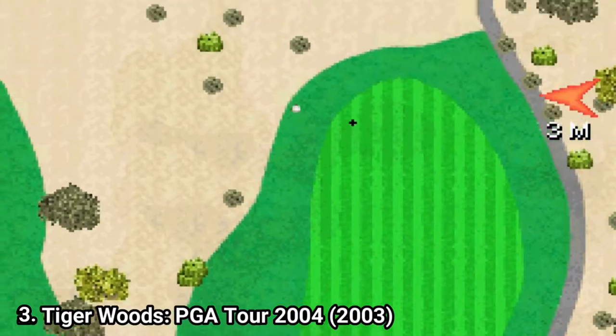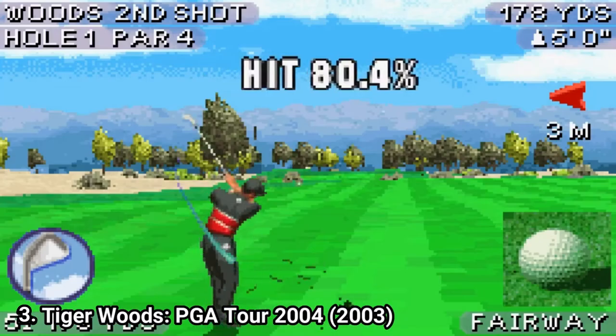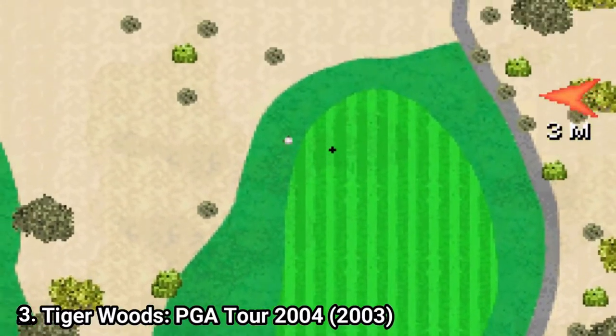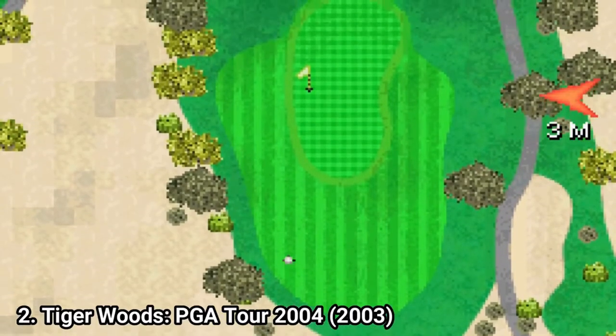Also in the game, there is no power bar anymore — you swing using the D-pad. It feels better than the power bar once you get used to the mechanic. Also, in the air you can adjust the topspin or backspin of the ball, which is nice.